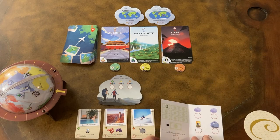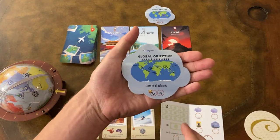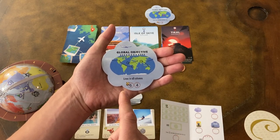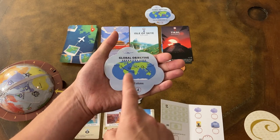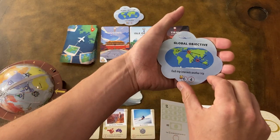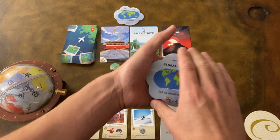Then we have the global objective tiles. These are very important as they're the highest scoring thing in the game, but it is a race to complete them. The first player to complete a global objective will get six points, and each player after that will get four points. One global objective is to have lines in every column on the globe, and the other requires each of your trips to have an intersection.